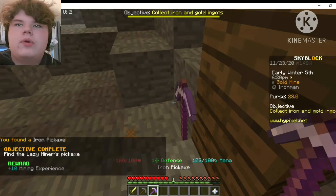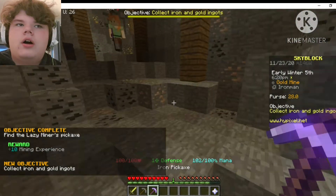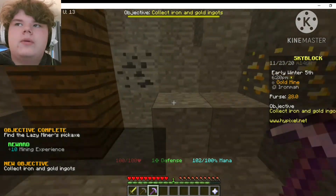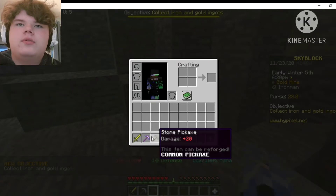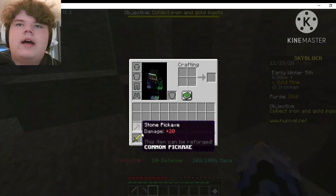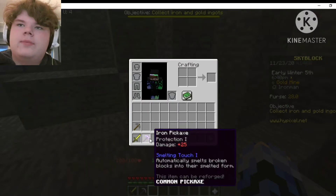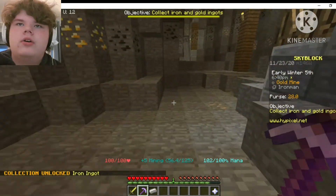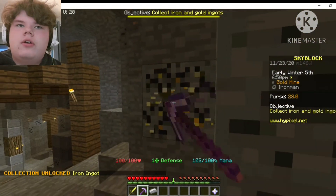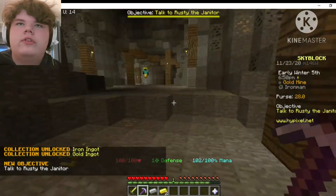We're allowed to keep this pickaxe — that's why I didn't want to reforge earlier. This is one of the custom enchantments in the game: it has Smelting Touch 1, which automatically smelts broken blocks into their smelted form. Collection of iron ingot unlocked. We got two from that. Now we need to talk to Rusty the janitor.